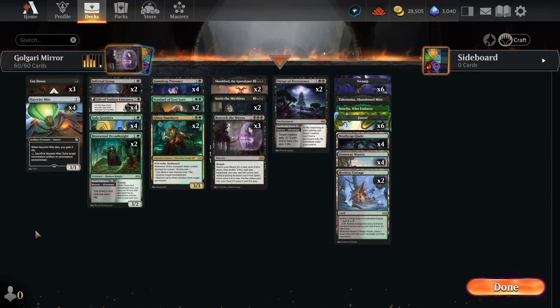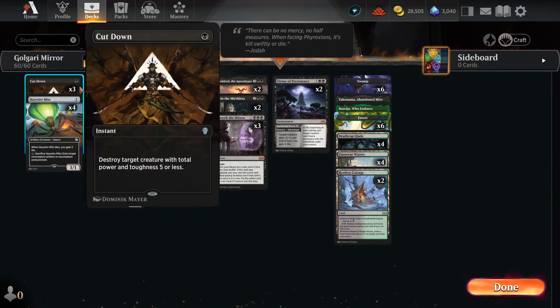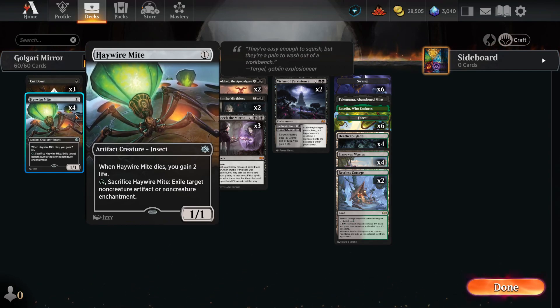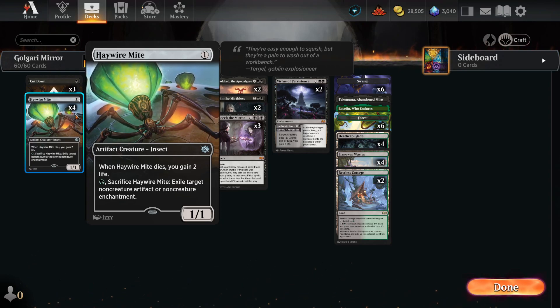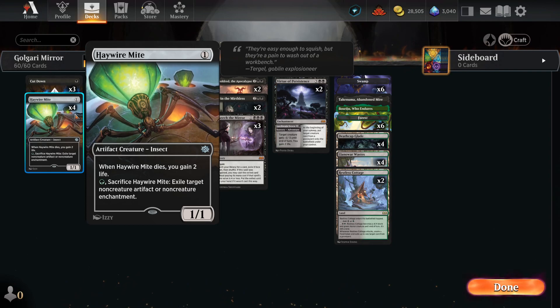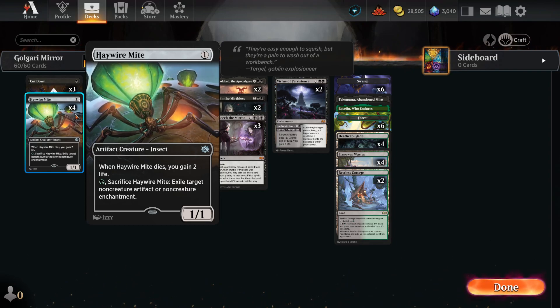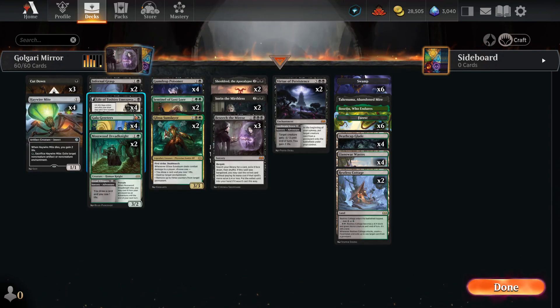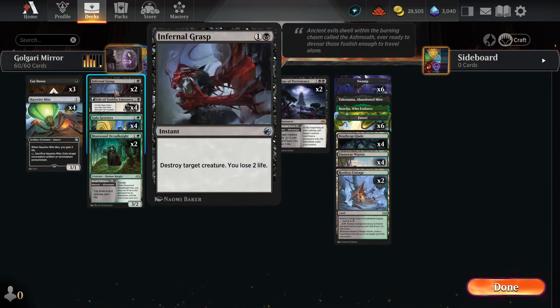Let's look at the entire deck list. In the early game we have 3 Cut Downs, 4 Haywire Mite — a lot of players are trying out artifacts and enchantments, and Haywire Mite can stop that by sacrificing itself, and we gain life from it. We also have 2 Infernal Grasp instead of Go for the Throat because there's no restriction — you just lose life — and we have a whole lifegain package so it won't hurt us too much.